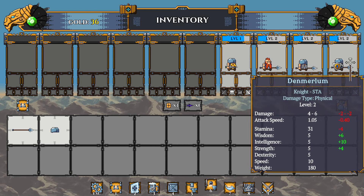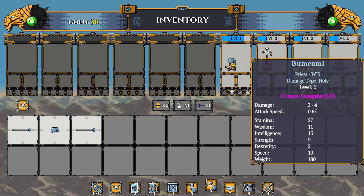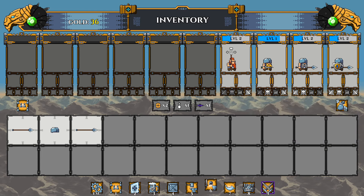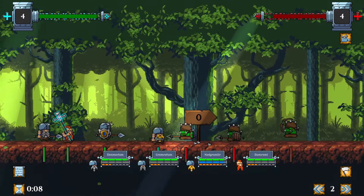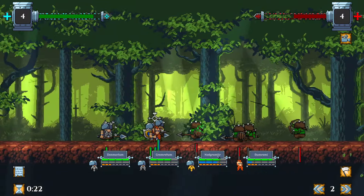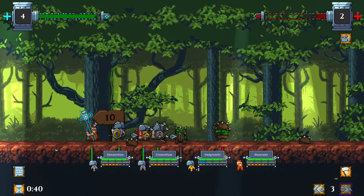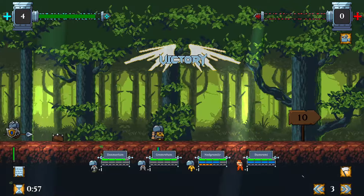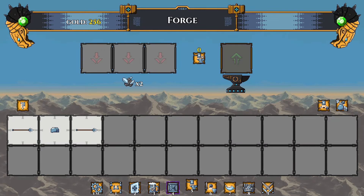We're gonna give this divine staff to whoever has the most wisdom — or intelligence. His intelligence is actually really high. Either way we're in good shape — you're gonna see this guy do some priestly stuff, shoot a couple spells or heal. The enemies are getting a little bit tougher now. Good thing I got my healer back there doing his thing. We got 256 gold, let's reinvest into the team.